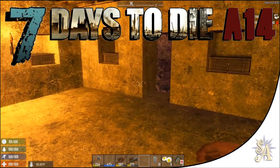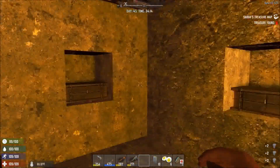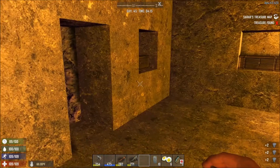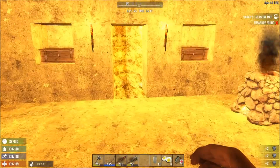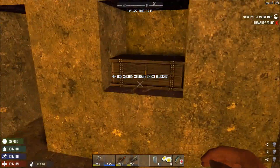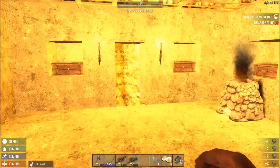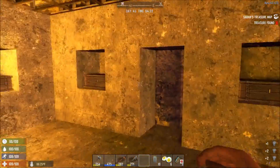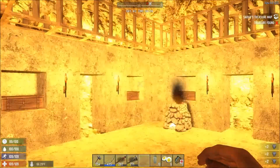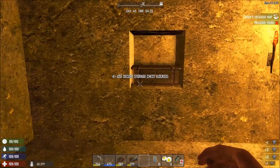Our base is not looking that much different. It's day 45 and I've spent a couple of days off camera doing a bit of work in here. You can see I've finished the concrete surround. I've also put some storage chests in here, just so we can keep some stuff. I'm going to have a storage facility — basically a room full of storage crates, so we've got some indication of where stuff is and we can get it organized.